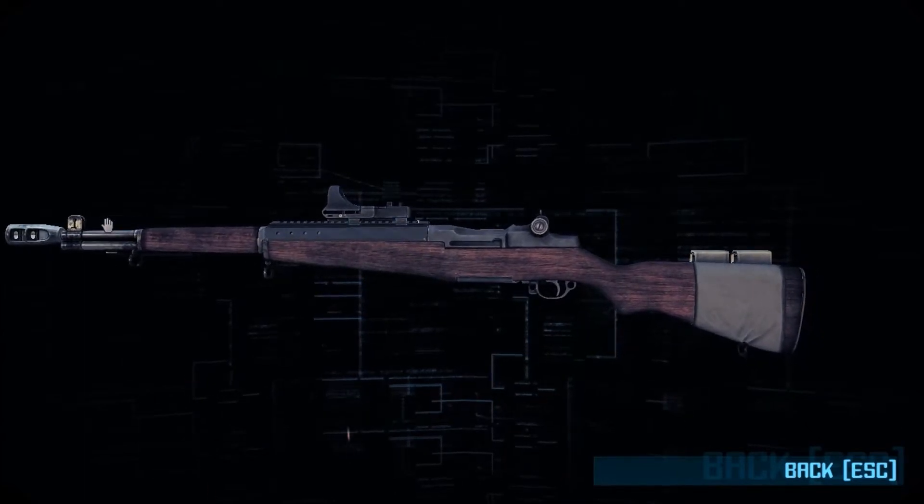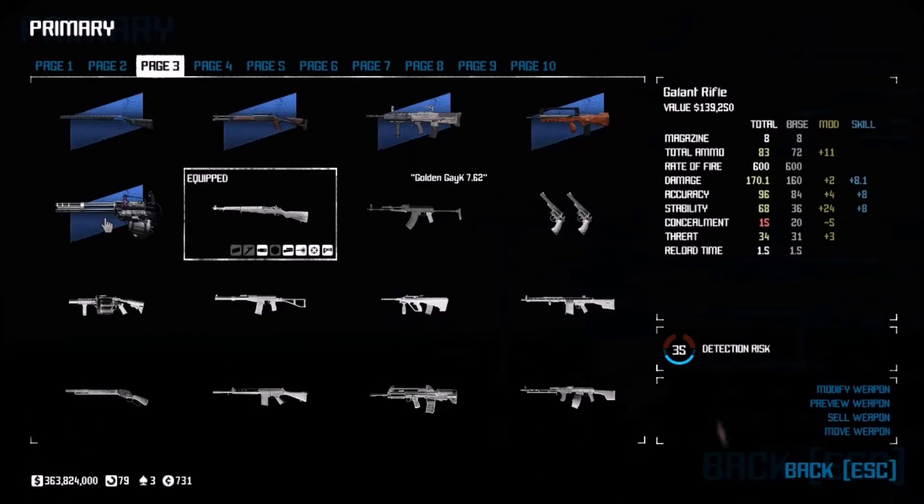Let's go over the stats. The base stats for the weapon are 8 in a magazine, 72 reserve ammo, 600 rounds per minute, 160 damage, 84 accuracy, 36 stability, 20 concealment, 31 base threat level, and 1.5 reload time.